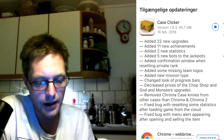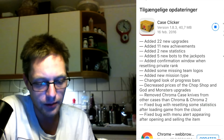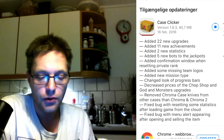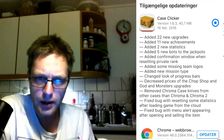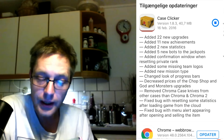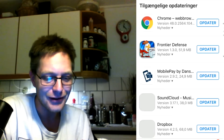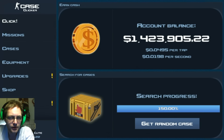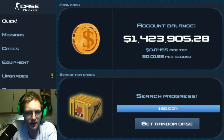Fixed bug with resetting some statistics after loading from the cloud, fixed bug with menu alert appearing after opening and selling an item. I actually thought we would be getting different stuff this time around, but 22 new upgrades - I'm pretty excited about that. So let's dig into it. I did the upgrade in the game already.